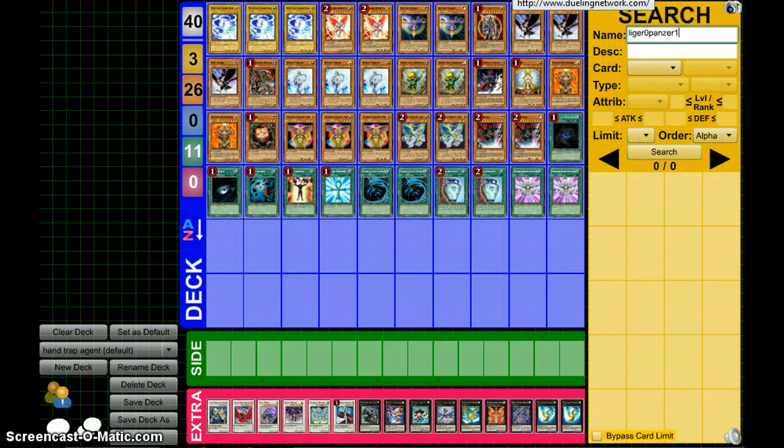I used to run Agents. I ran them in 2011 when the first set came out — I ran this deck. I ran it with Junusula and a couple of traps, Dust Tornadoes and stuff like that. I'm tempted to put Dust Tornadoes back into this deck because I think it would work quite well with a continuous spell card. But anyway, this is my deck at the moment.